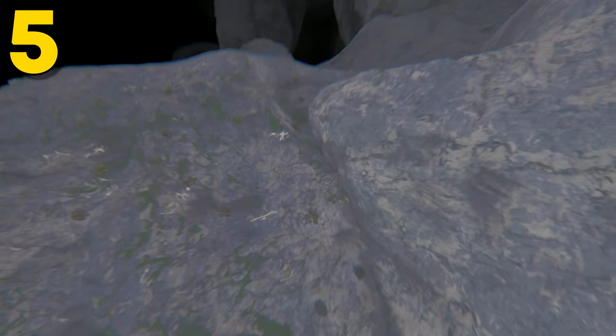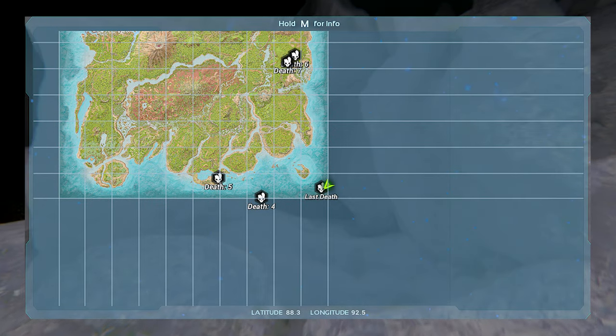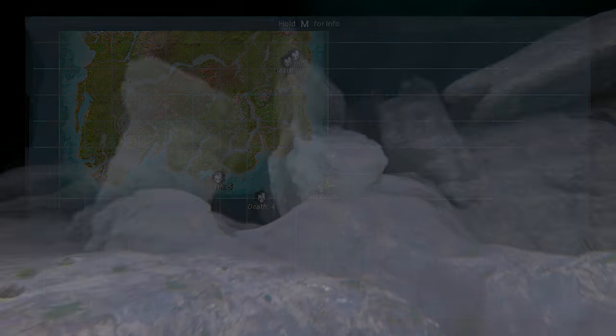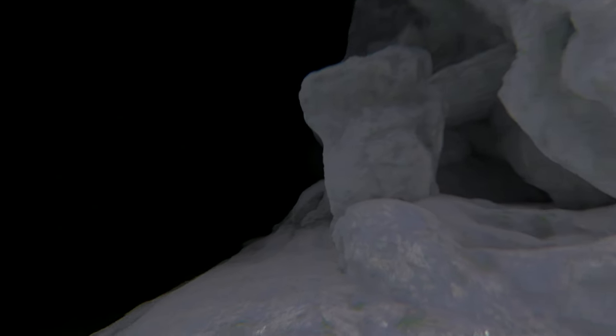Coming in at number 5, this can be found at 88.3 latitude and 92.5 longitude, and here it is on the map. Now this location is honestly a pretty decent one. The only downside is that defending this main opening is going to be a little bit tricky. I would recommend an underwater turret tower or something, because that's really your best bet to defend this little corner area. If you can build a nice little base in there, I guarantee a lot of people aren't even really going to find you here, because it's very out of the way and it's on the border on both corners.